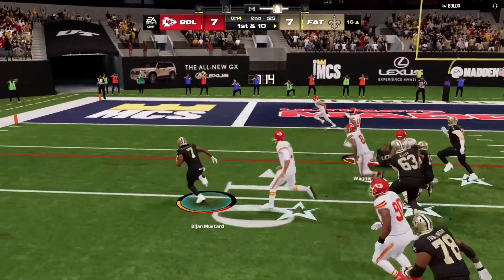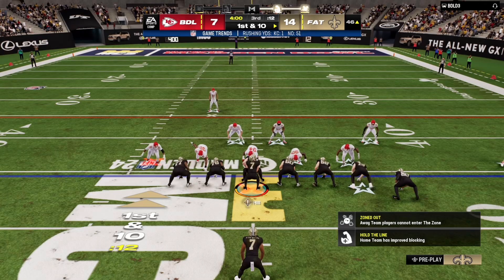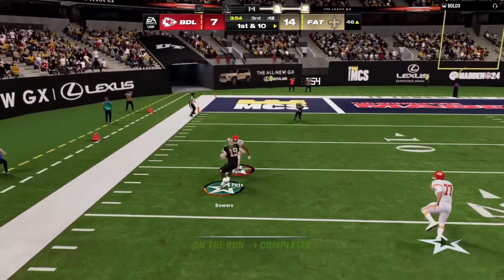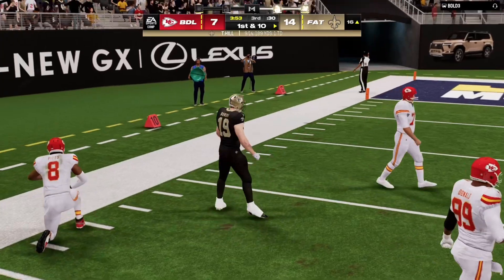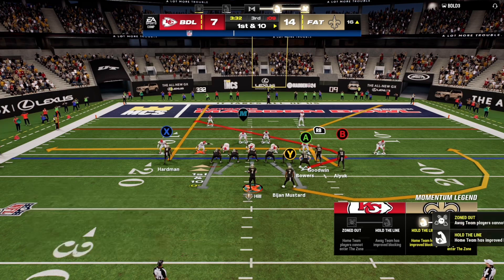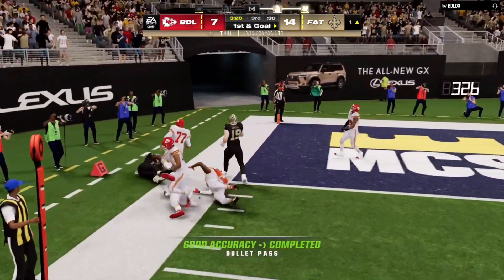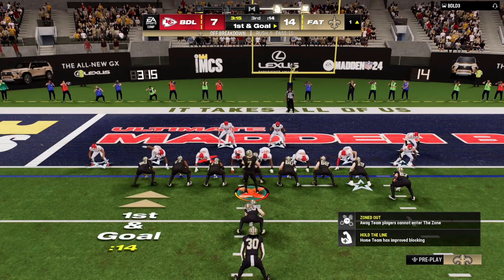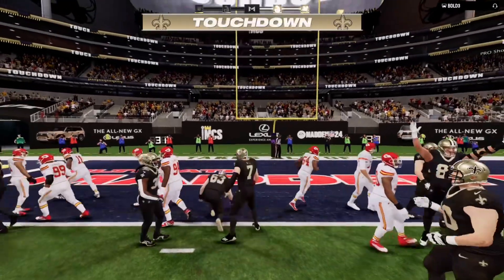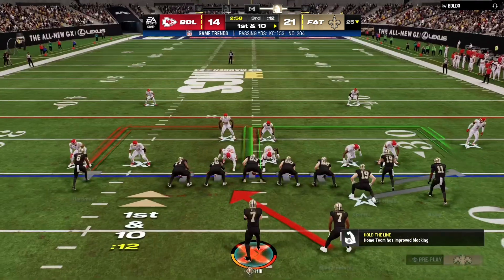Taysom hands off to Bijan Robinson, who makes the right read and gets in for the touchdown — 14-7 lead. Taysom Hill has really turned it around in the last quarter. He then finds Brock Bowers on a nice throw on the run — first and 10. Looking for another touchdown to make it 21-7, Taysom scans the field and finds Brandon Aiyuk, who gets near the end zone. Taysom sneaks in for the touchdown — 21-14!